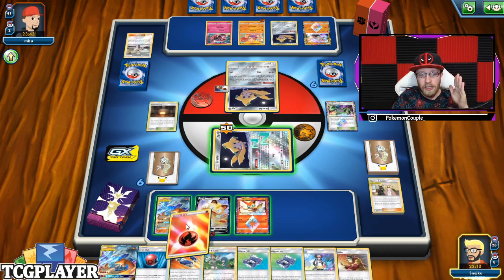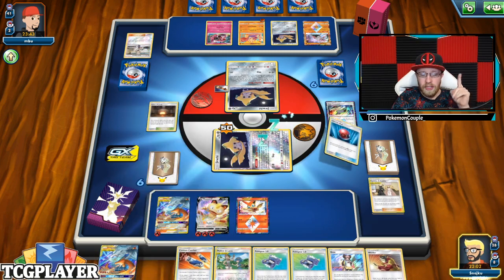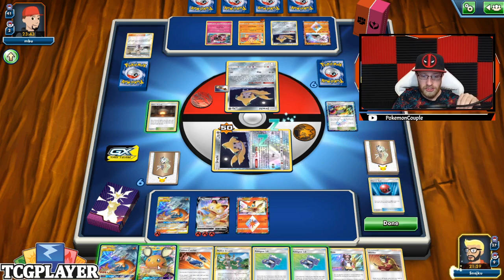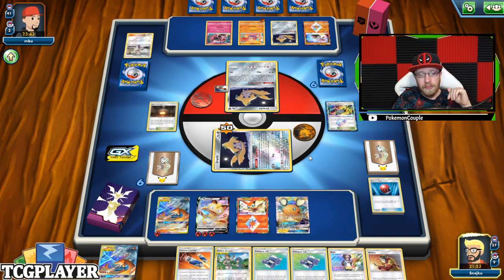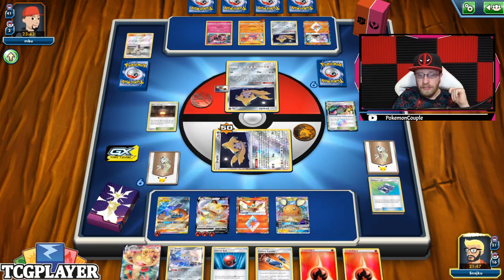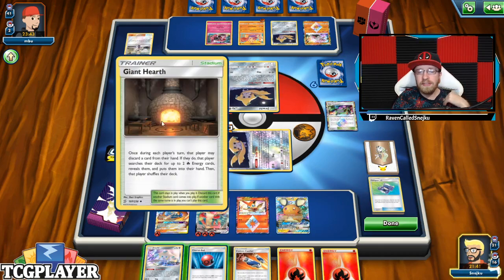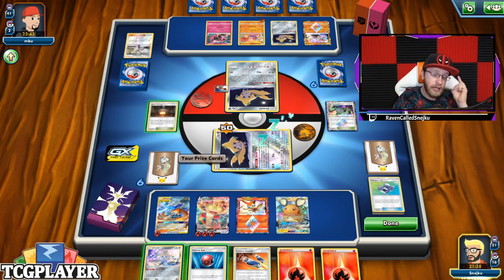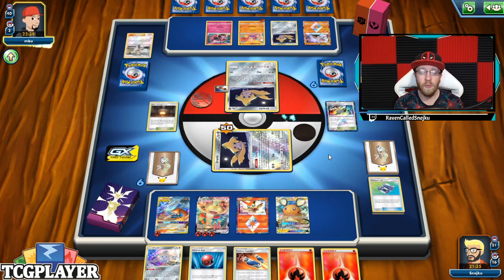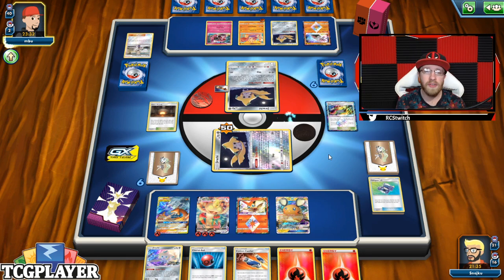I'm definitely going to have to drop Victini. Energy goes here. I'm going to go for the Dedenne. I'm going to go for the Dedenne — just thin out my deck a little bit, so I can get to the pieces that I want. Let's play that Dedenne. I still have energy from the Giant Hearth — I haven't used that. We got a VMAX, which is great. I still have energy, I still have Jirachis, I still have options, and that's what's important. Passing the turn, because I don't want to end up with one Pokemon ready to attack and not be able to use it.